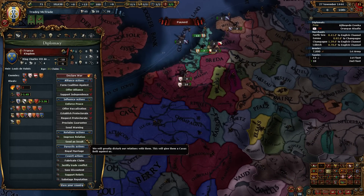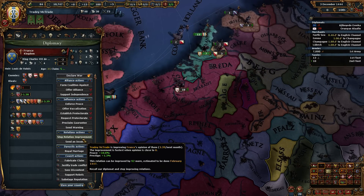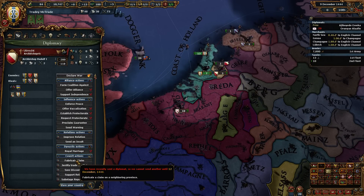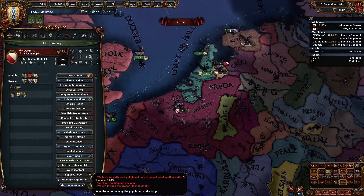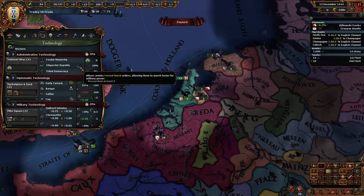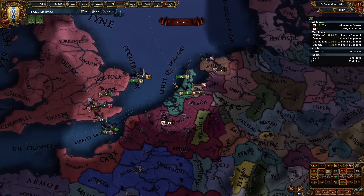England's hostile - that's good. We'll improve relations with France for just a diplo point while we wait for our guy to get back. And we'll start fabricating claims on Utrecht. It's going to be nice playing on non-Iron Man mode for a while so I can not have lag. A big change in this patch is that we can now force march at level 9 administrative tech - you don't have to take the military idea group to get it, it's automatic.